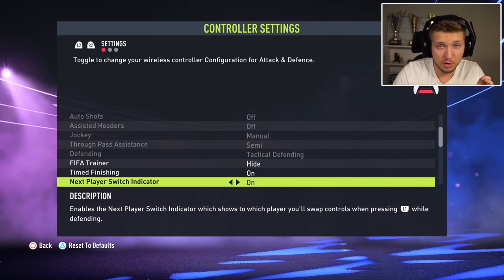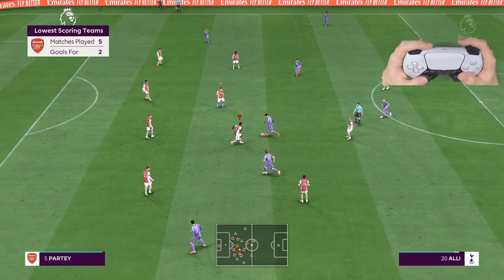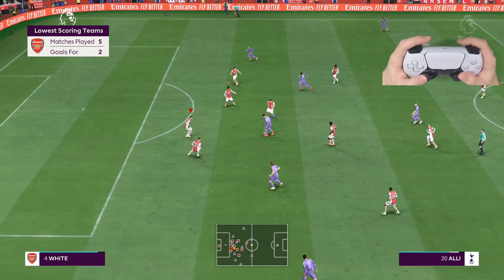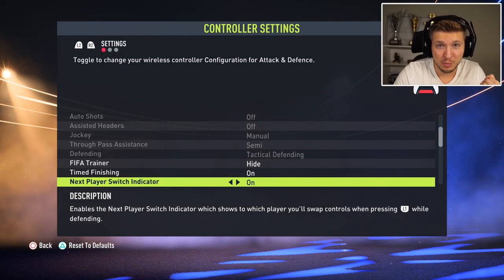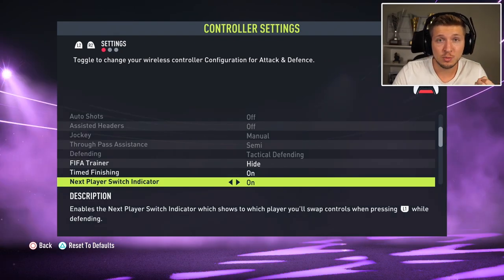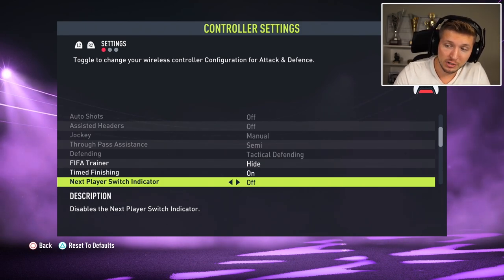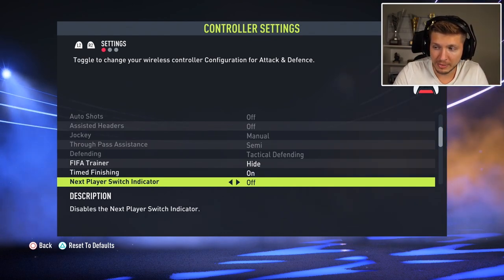Next Player Switch Indicator is on by default and gives you an extra marker in defense showing the closest player to your manually controlled defender. If you press R1, that's the player you'll switch to. However, since R1 always switches to the closest player anyway, this feature is a bit superfluous. It can also be confusing seeing two markers in defense. I personally prefer this one off to avoid confusion about which player you're manually controlling.